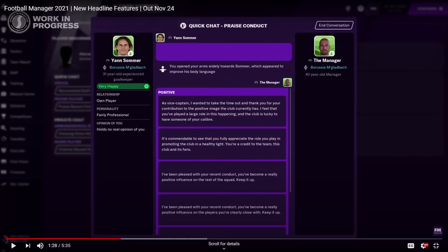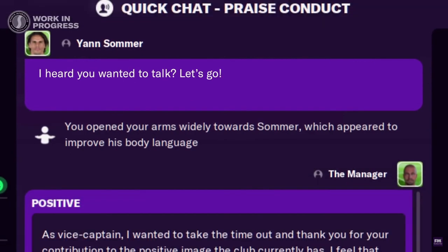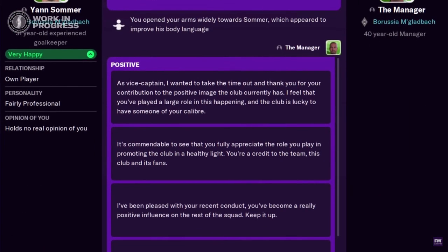Let's go on to this one. I like how the manager's name is literally just 'the manager' — too good. So you have some quick chats here. Once more, pretty detailed. You can open your arms widely towards a player, which appeared to improve his body language. That's cool, but that one is a bit funny to me. Can you picture a manager opening his arms widely to a player like that? Maybe it depends on their personality. They represent short, informal conversations — kind of like grabbing a player for a one or two minute conversation.